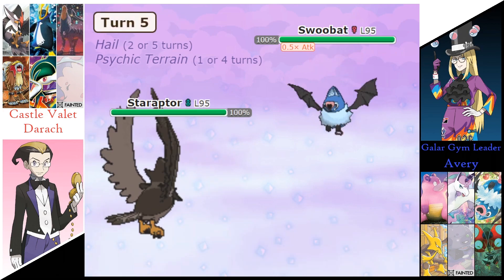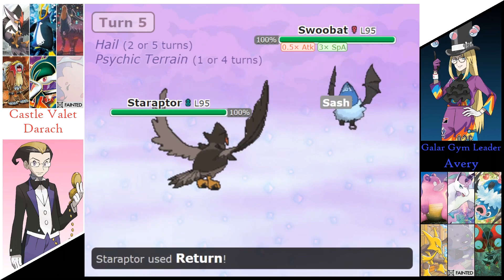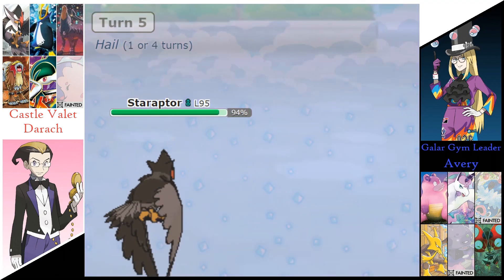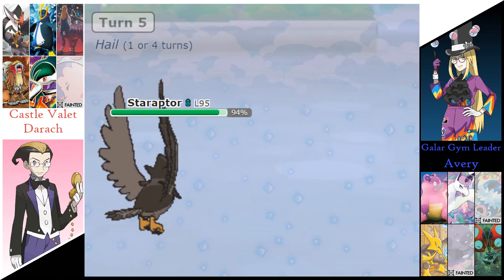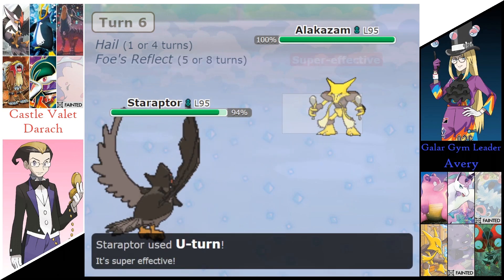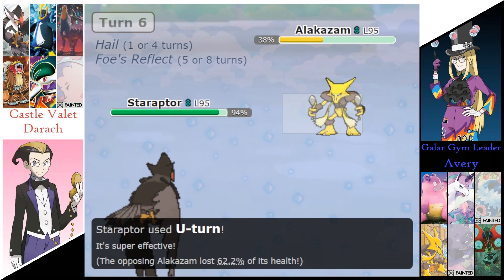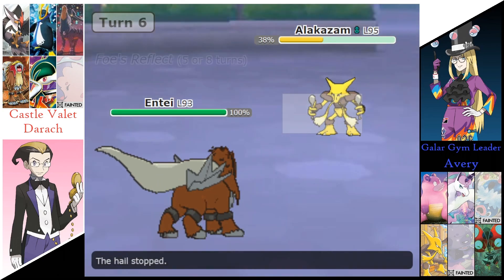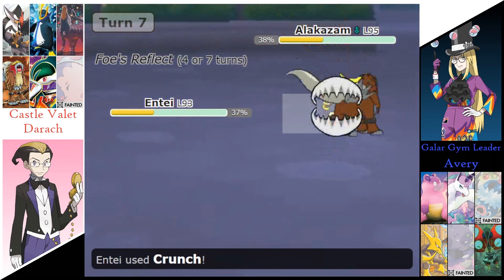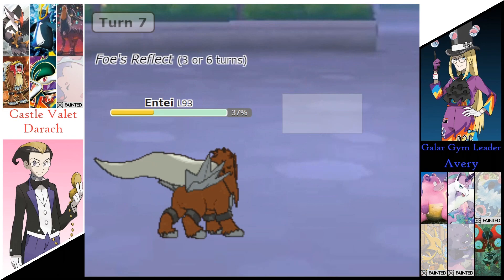Avery's going to send out the Swoobat. Derek sends out the Staraptor. Swoobat's going to go for a Nasty Plot as Staraptor goes for a Return and takes Swoobat down to that Sash. The Hail does finish off that Swoobat. Sending out the Alakazam, setting up a Reflect as Staraptor goes for a U-turn, dealing just under two-thirds to Alakazam, and it's going to switch out to that Entei. Psychic's doing 63% to Entei. Crunch finishes off that Alakazam, bringing Avery down to 3 Pokemon as he sends out that Rapidash.